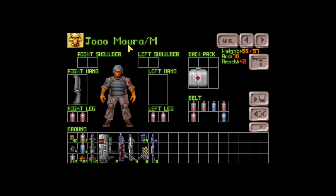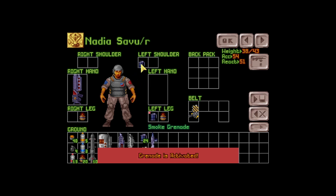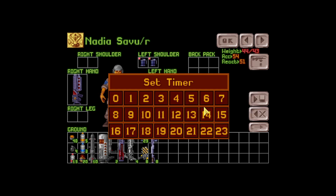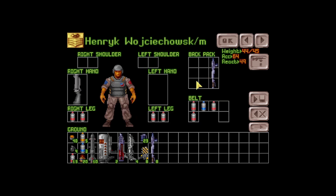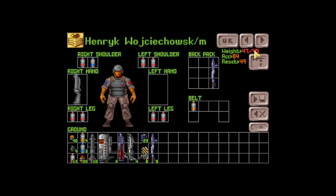Joao - long time survivor here, partly because we've been taking care of him, keeping him in the back. Good to see him. Nadia, also a long-term character. Spray and pray with that thing, get the grenades up top - she's looking good, pretty strong. Let's give her one more smoke. Heinrich Wojciechowski - he definitely needs to train up, his accuracy's not very high. Let's give him an incendiary.